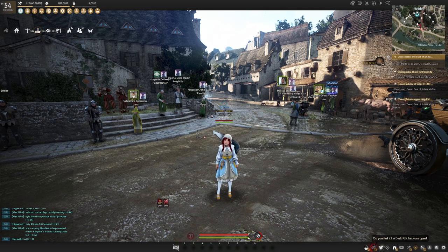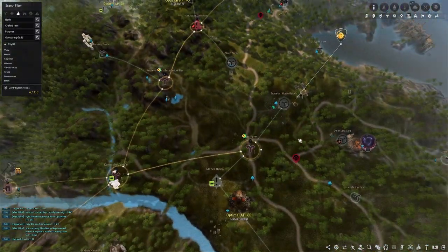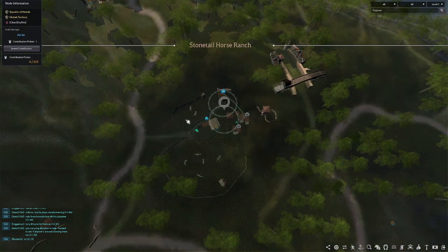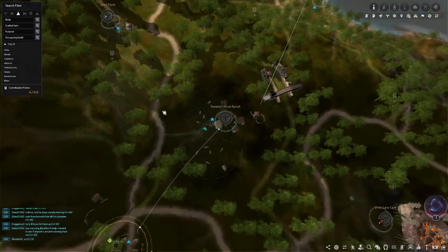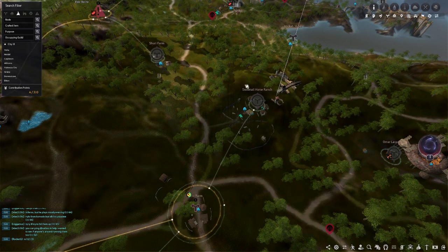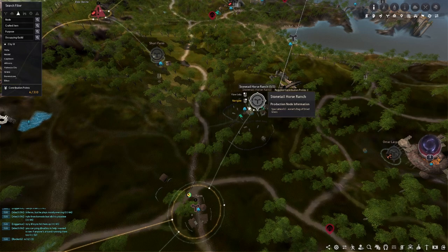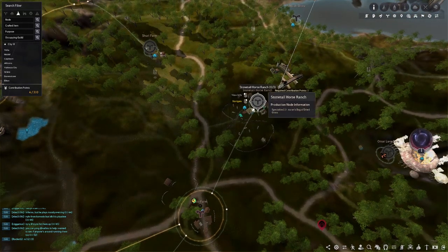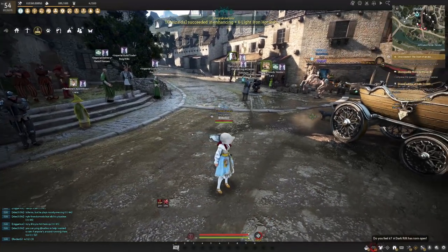The next thing I want to talk about is the Stone Tail Horse Ranch dailies — this will be a bit later for some people, not something you'll do right off the bat. If you come over to Stone Tail Ranch, you can do some dailies that allow you to get materials for your T9 dream horse as well as your T10 dream horse. If you're in the process of working on that and need more mats, this is a really good way to get some extra ones from easy daily quests, and you also get some training experience along the way.